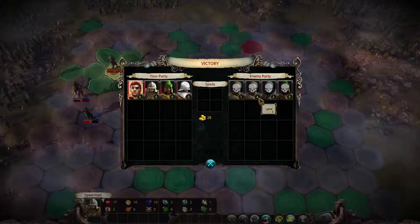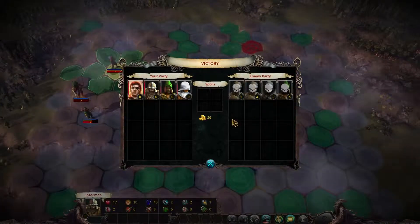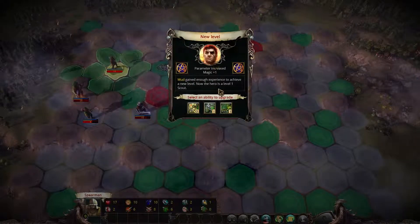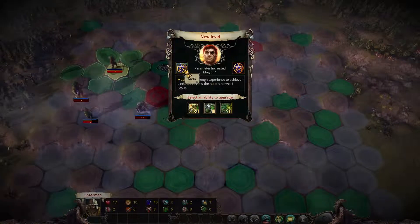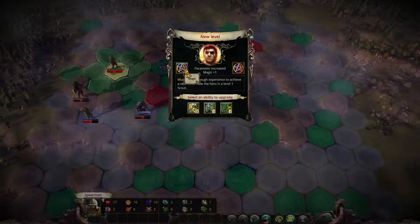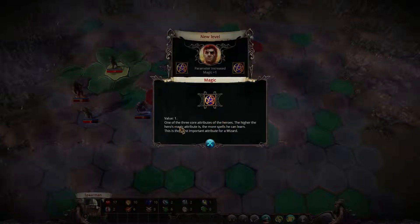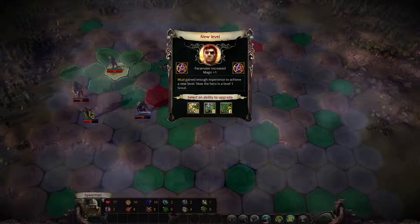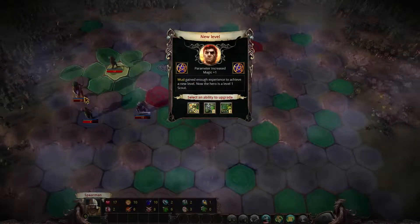Battle is over. We were dealing with a level 4, level 2, and level 5 enemy — that will be very common. We level very slowly compared to what we're dealing with. We got 29 gold from the battle, and our hero gained a new level — he's now level 1 scout with increased magic. He has three attributes to increase: health, magic, and command. Command allows him to commandeer more troops and higher rank troops. Magic means the higher his magic attribute, the more spells he can learn.